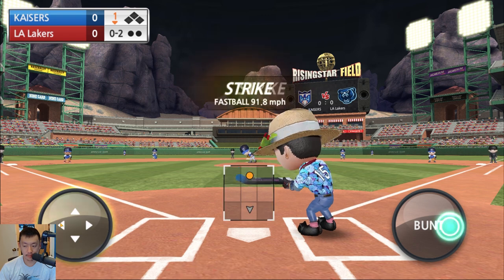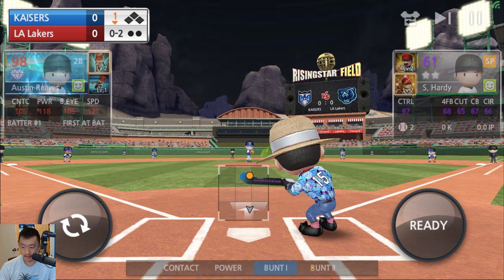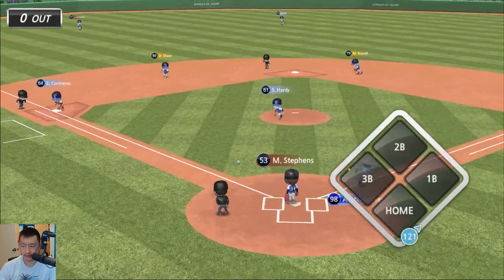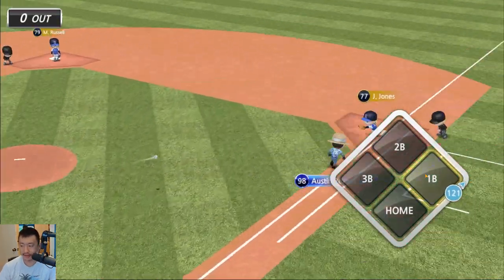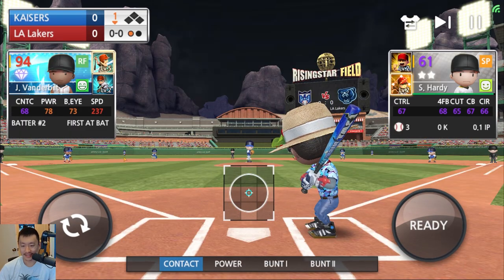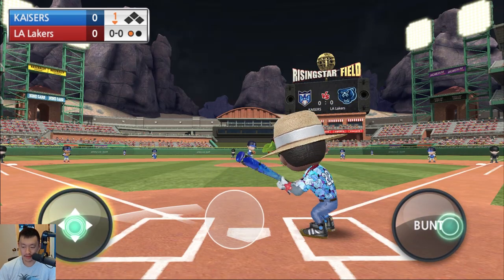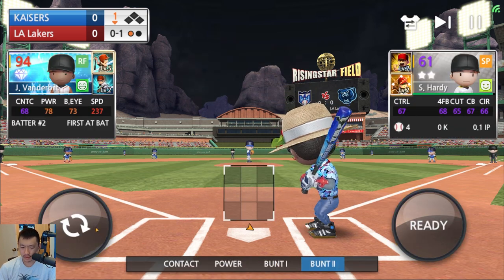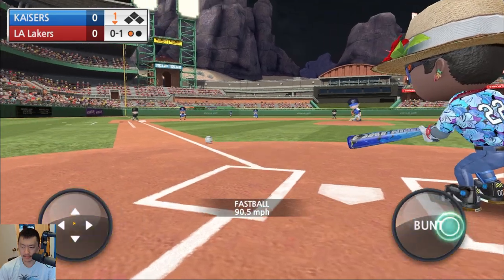Every single player must bunt. I don't know why it's not letting me bunt. Oh, there we go. We get contact. 121 speed, we're out. I think Vanderbilt's the only one with a good chance. I don't know why it doesn't go. Why does it not... oh, there we go.